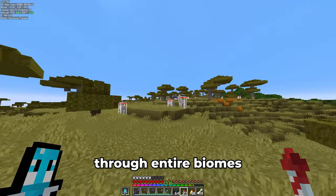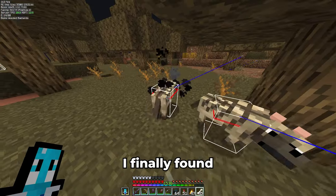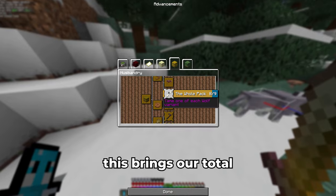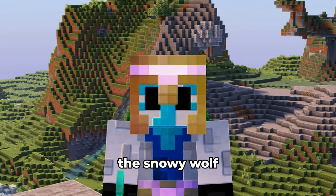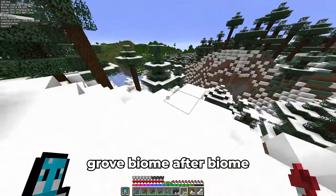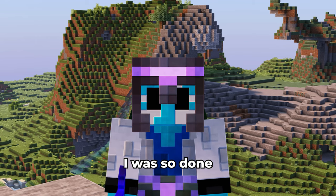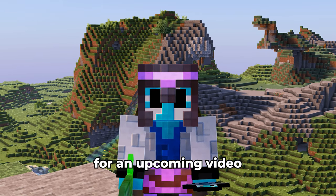After looking through entire biomes and finding absolutely nothing, almost 10,000 blocks away from home, I finally found the striped wolf. Even further from home, I found the penultimate wolf breed — the spotted wolf — bringing our total to 8 out of 9. The last one is also the rarest: the snowy wolf. I traveled even further through snowy grove biome after biome, and finally this is where the journey came to an end. I found the last wolf, giving me the final advancement in 1.21. I was so done with these wolves, but I am so glad I have them already for an upcoming video.